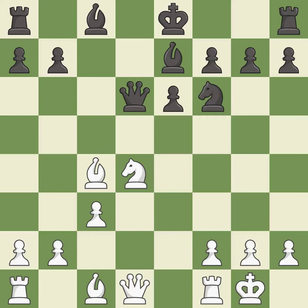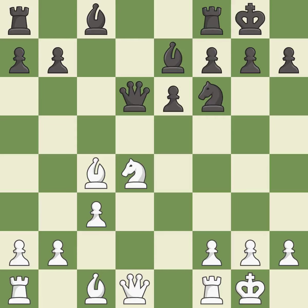It is the last book move. Castling gets the king to a safer square, out of the center of the board, while also developing a rook. Castling to the same side of the board as the opponent avoids some of the attacking associated with opposite-side castling.